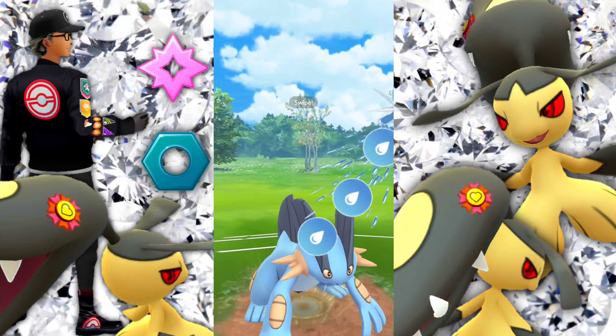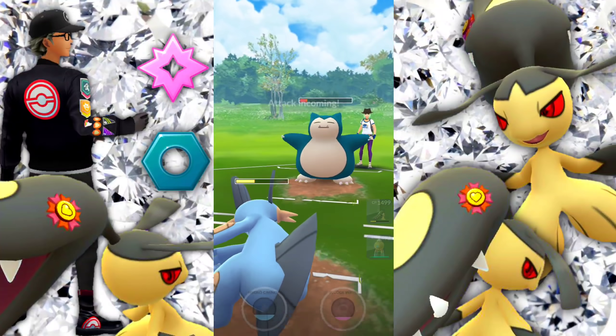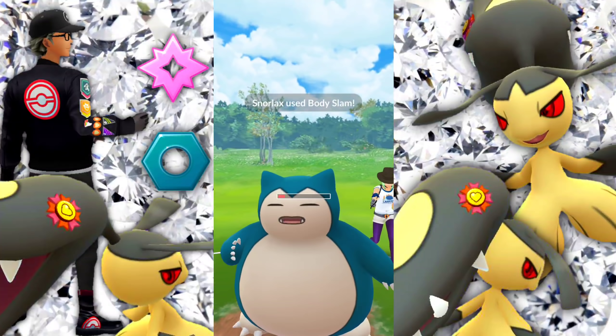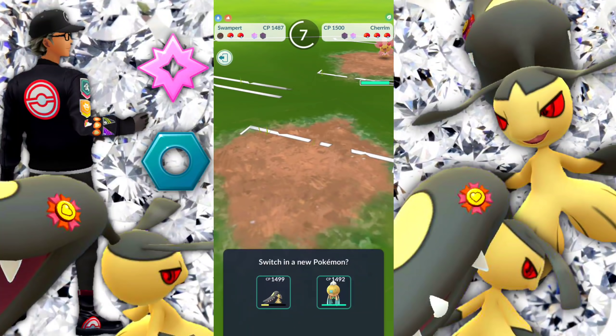We're going to let that go through, building up to another Hydro Cannon. That Snorlax is going to be taking a lot of damage. We can't necessarily quick move it down unless they do something. Even if it was a Super Power, that would have taken us out, so I don't know what I was thinking — unless we shield it up.